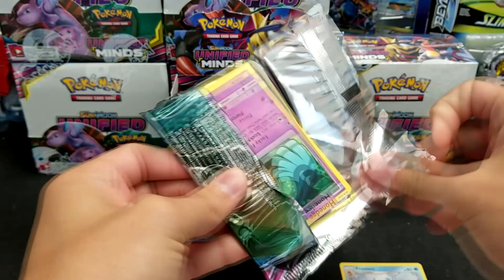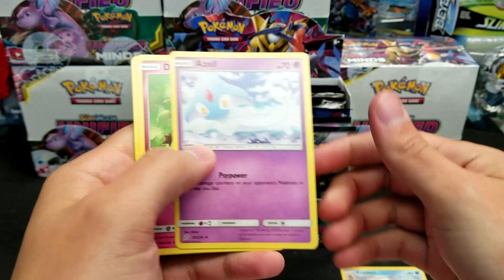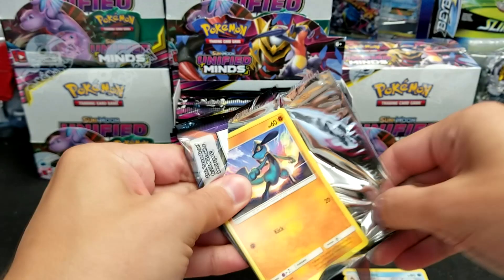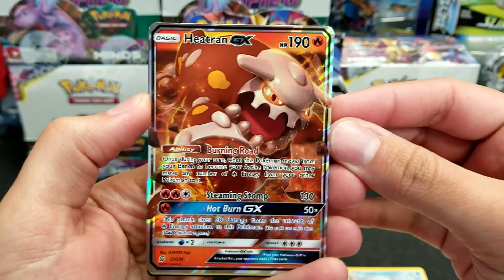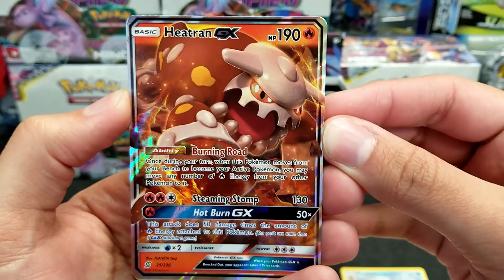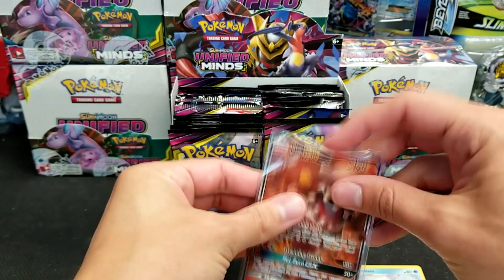From the single box I did — which is not part of the 12-case recap because it wasn't from cases — that box only had 11 white codes and only four of them yielded an ultra rare, which has proven to not be the norm. It appears that it is easier to pull an ultra rare than it is to pull a regular holo rare. How much easier? Stay tuned for the recap. Speaking of ultra rares, we have found our first one of the booster case: it is a Heatran GX, with Burning Road for the ability, Steaming Stomp, and Hot Burn GX.